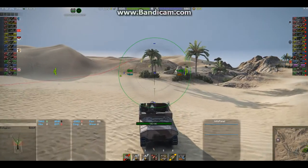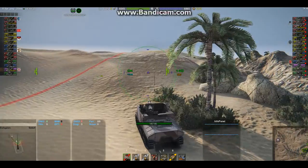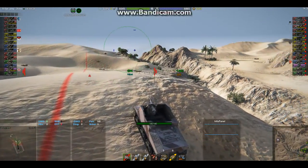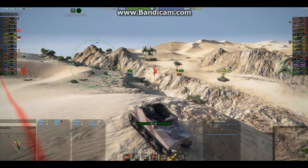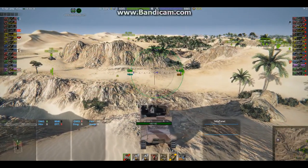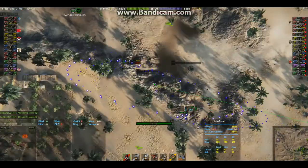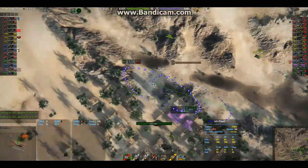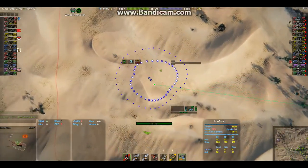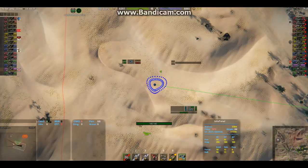Let's get up here — it'll help us to potentially rain shots down on the enemy and assist the team. It's got a very, very good arc of fire. Let's set up and look for targets. It seems to be quite slow at aiming, so we'll see what we can do.